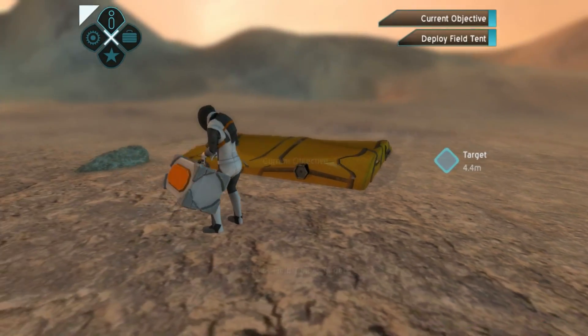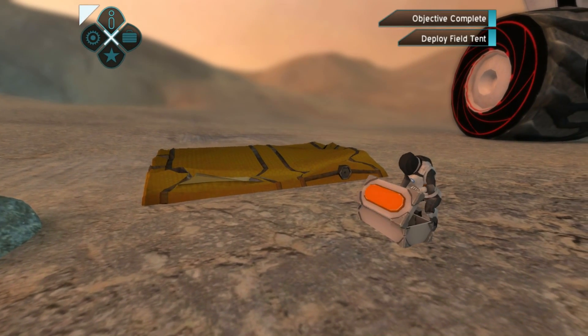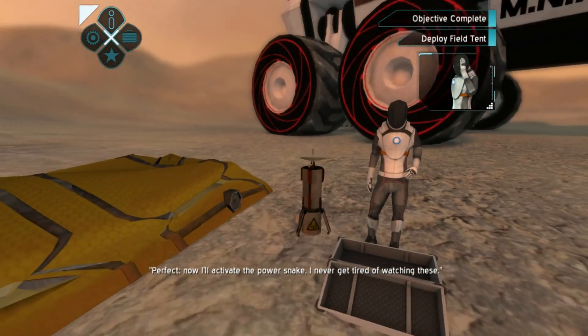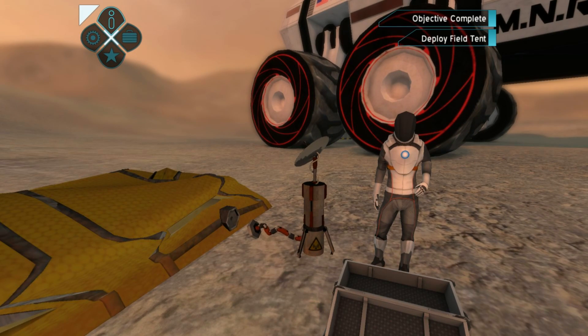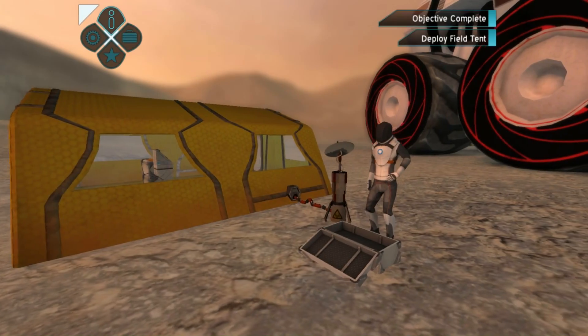Another bit of Martian Mars exploration technology. And what's this? He's got some magic trick in this box here. Perfect. Now I'll activate the power snake. There it goes. I never get tired of watching these. That's pretty cool. I'm not sure why you would need that, but cables that plug into each other - very cool - but if you've got a person there...